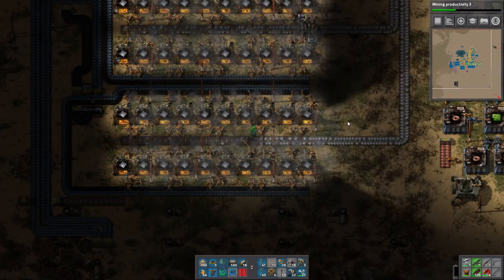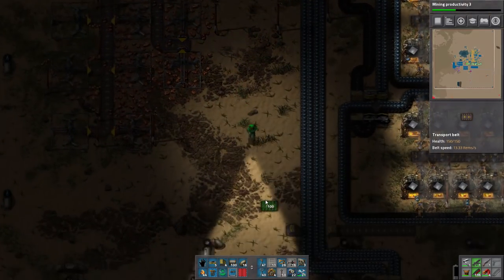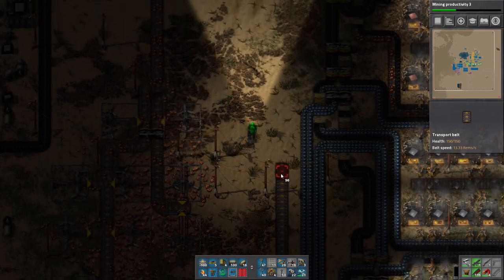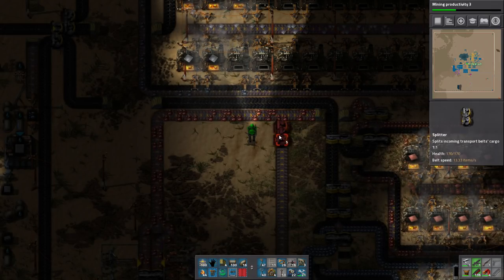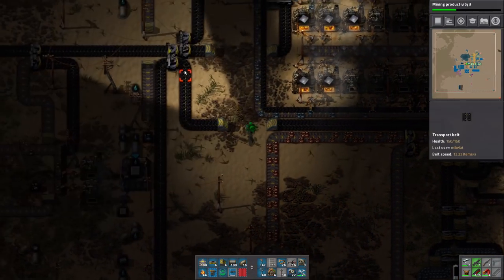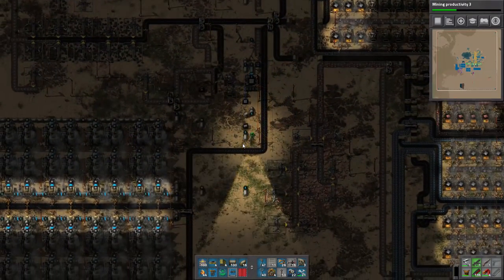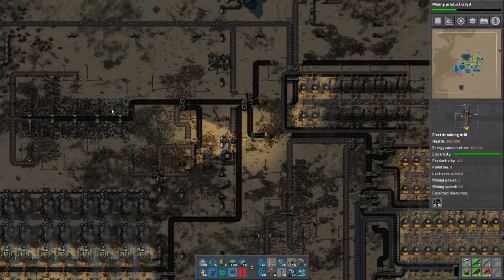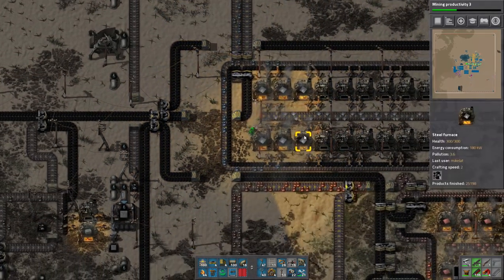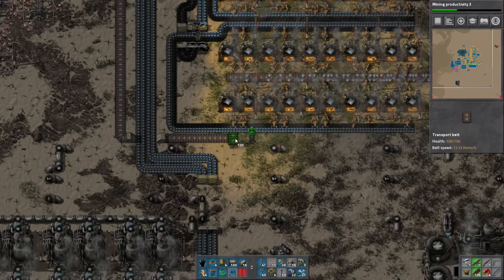We need more iron plates. Iron is only a problem because we don't have enough furnaces processing it — I figured I'd save setting that up for when we resume. I've got a splitter here with input priority set so it always takes from the left side first. This side of coal never moves — it's literally just for the furnaces, but they're not consuming fast enough. Odd problem to have.